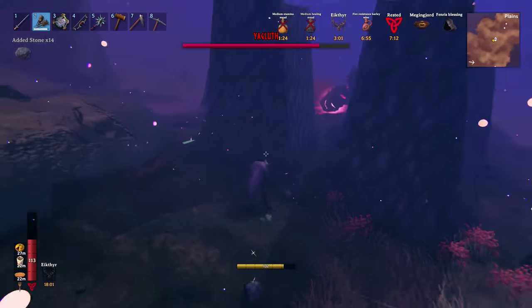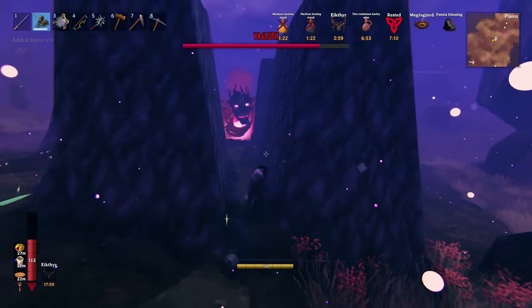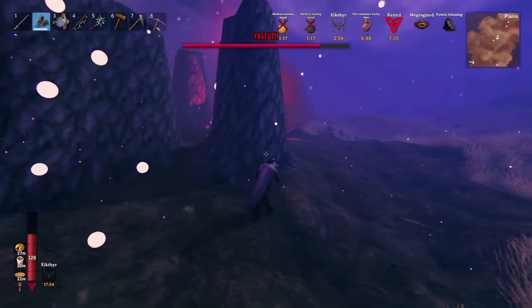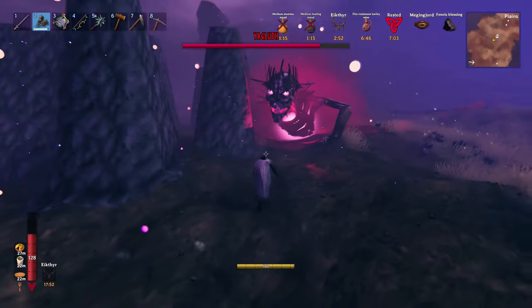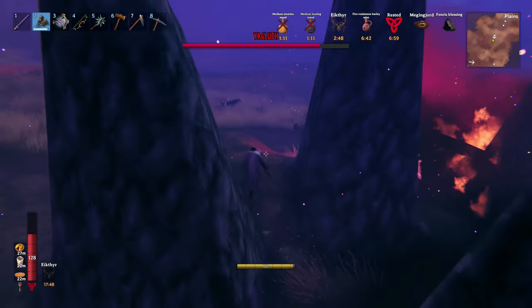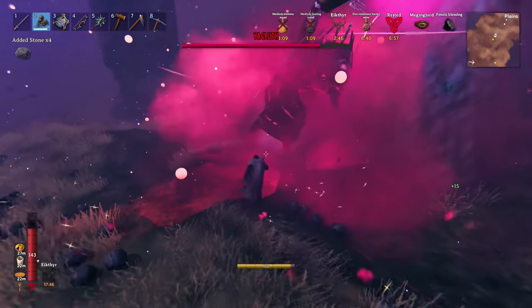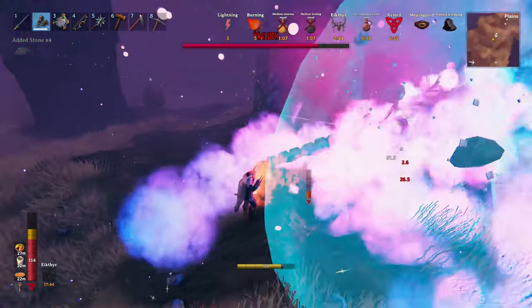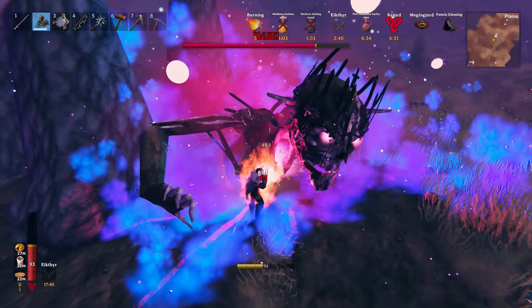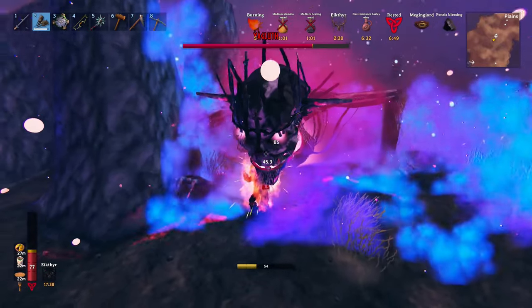Just hide behind these structures and he's not gonna see you. He's not gonna use his abilities continuously. You regen your stamina and health. The right hand attack is not really that dangerous, so you can actually go in and hit him.